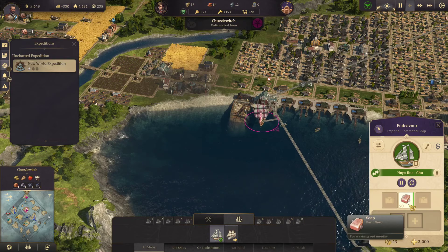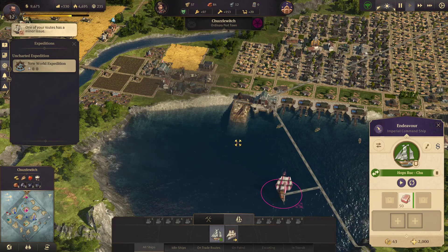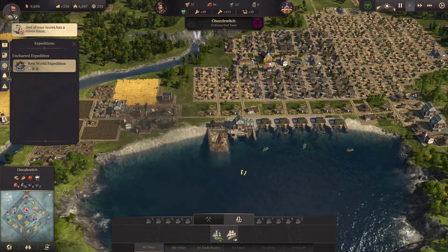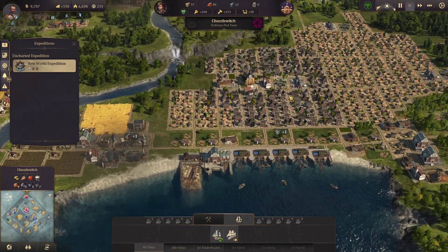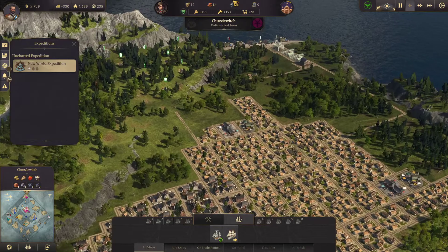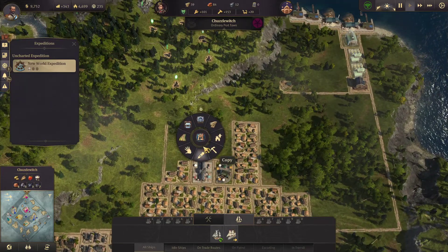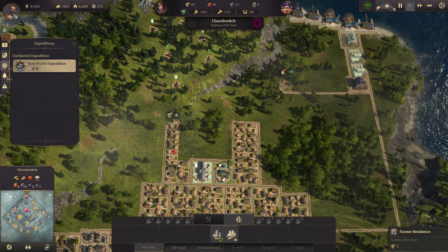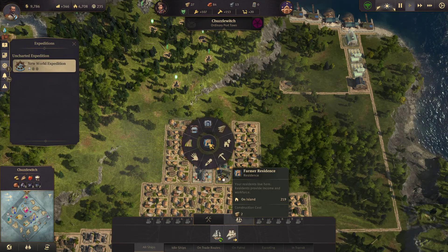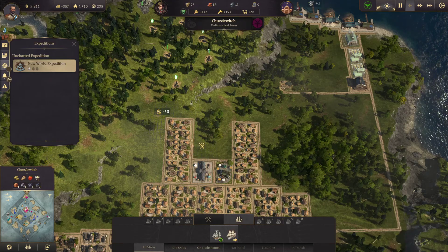The ship has dropped off the hops and picked up the soap — so we're in for a bit of a payday. To click off the ship you left mouse click, but to click off everything else you right mouse click — I'll keep getting it the wrong way around. Looks like we've got a good situation going on with our workforce — a little bit of excess. Let's just keep building that excess because we're going to lose it totally when we start making people into artisans.